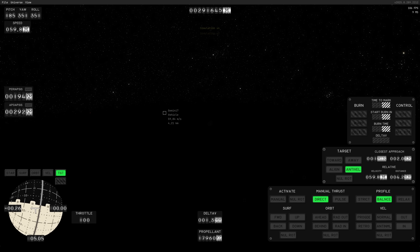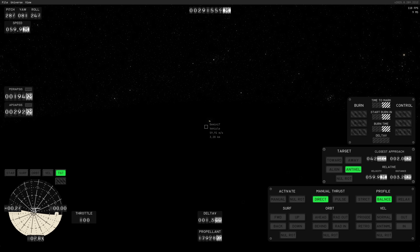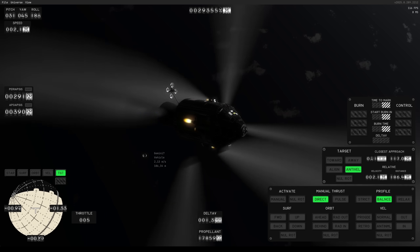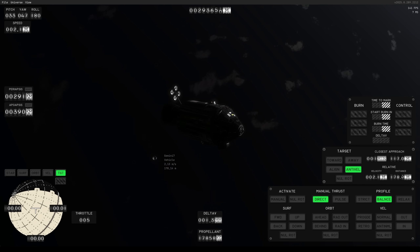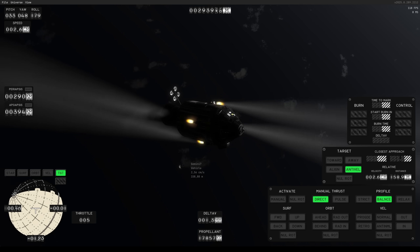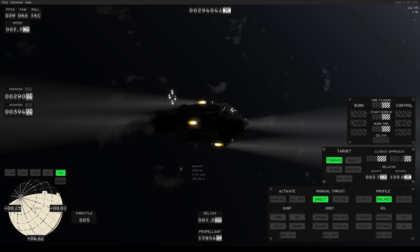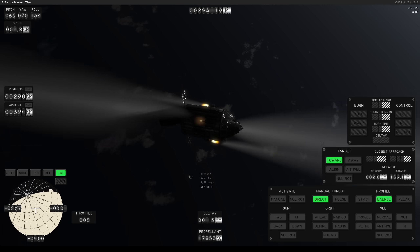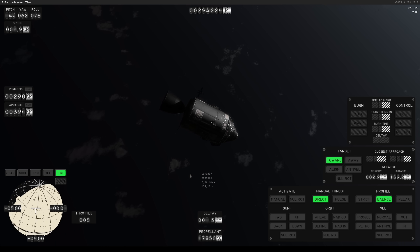The target panel lets you align with the target's orbit or point anti-velocity to cancel out the relative velocity to the vessel you want to rendezvous with, and also to head towards it or head away from it. If you're a veteran Kerbal Space Program player, you'll be pretty familiar with these terms. The public alpha has not been released yet, but it will be — there's no official timeline, but the developers have stated that there will be a pre-alpha build available for the public.